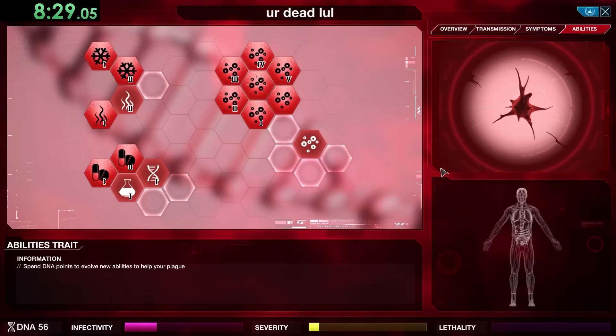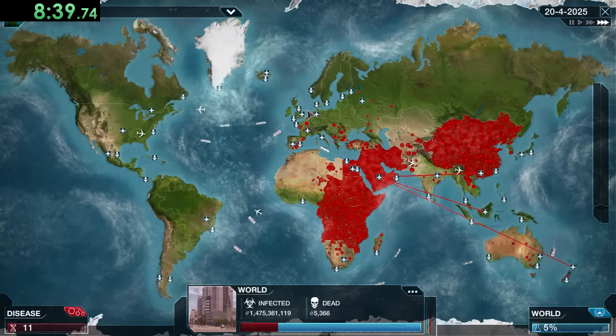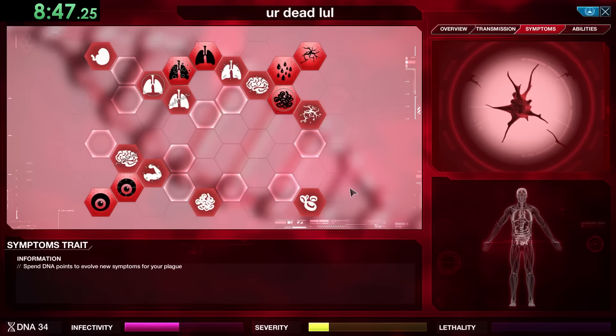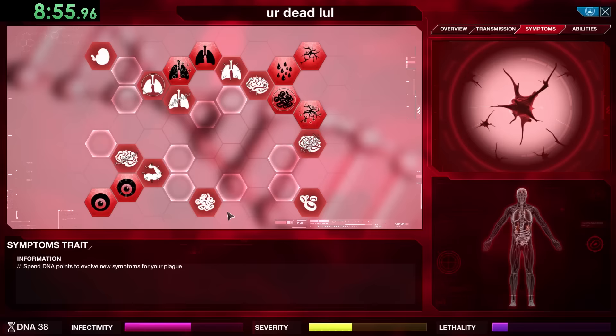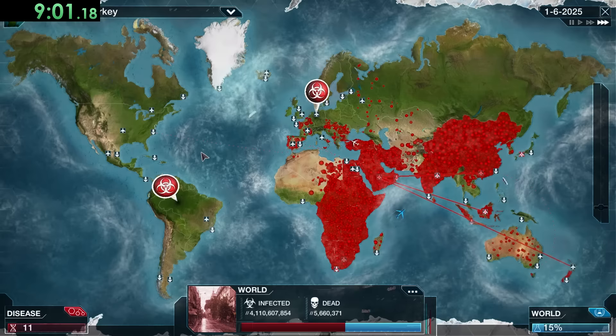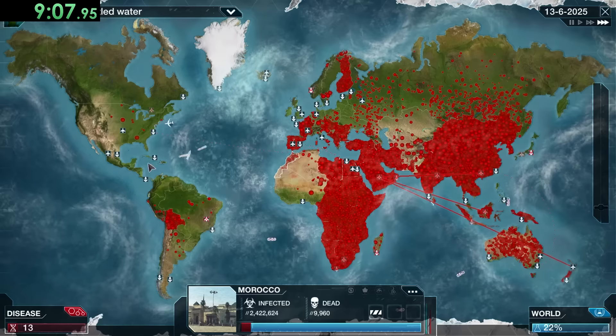There are certain symptoms that make curing the plague harder, like Paralysis and Coma — these are nice to get since you get a symptom along with making it harder for scientists. Genetic Hardening only makes the plague harder to cure. Both are important for the speedrun, but I like the symptoms a little better. Since we're getting more lethality we get even more DNA with each person dying, so we can get more symptoms.